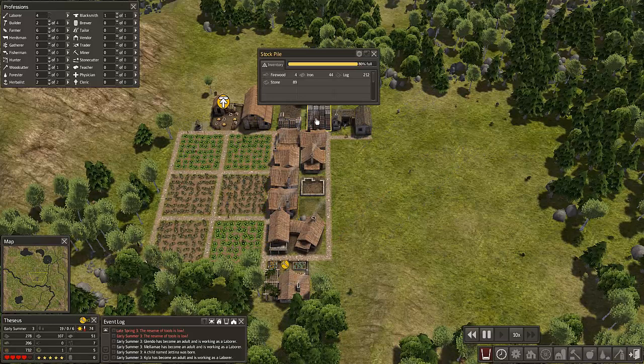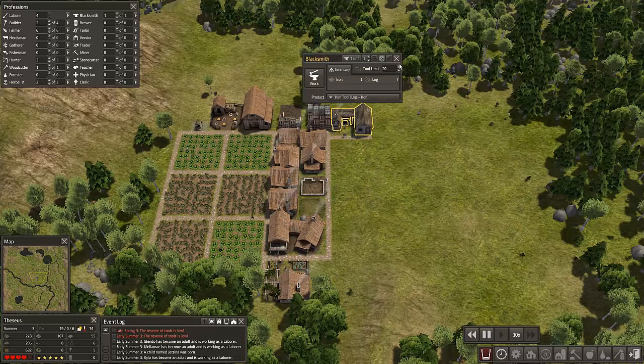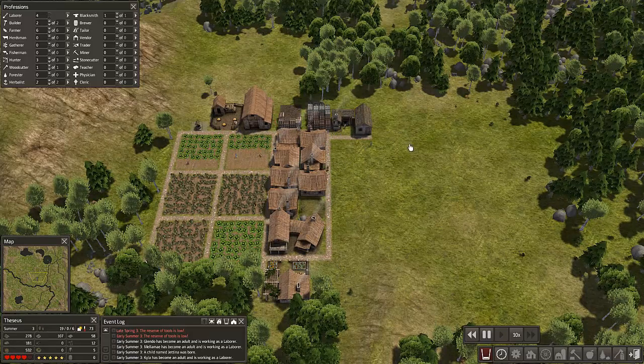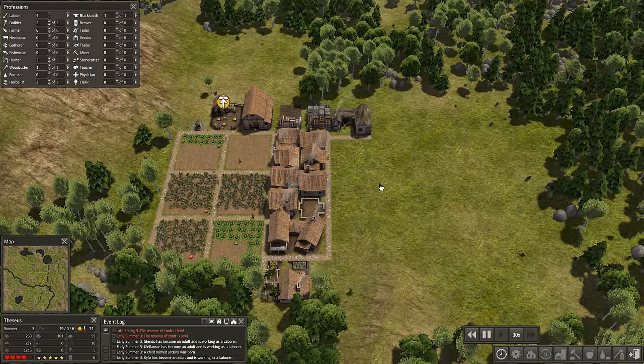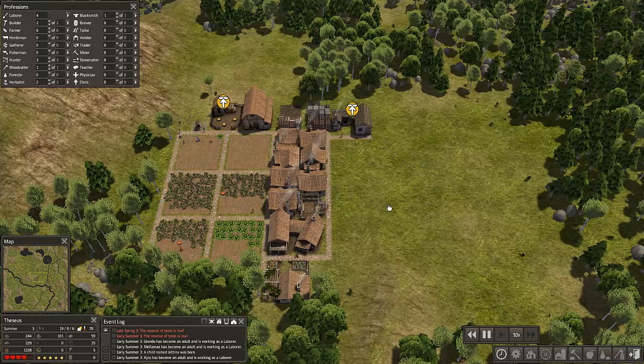We have another labourer. I am going to put another herbalist on because I had four labourers and didn't need all of them, so now this is going to get two workers instead of one. As you can see, my stockpile is now filled up because I told them to clear all of this area. This one has one iron and seven logs - they can either make iron tools or eventually make steel tools, which you need logs, iron and coal for. That's a lot of work to get up to. I now have another worker but no job for him, so I'll leave him as a labourer.